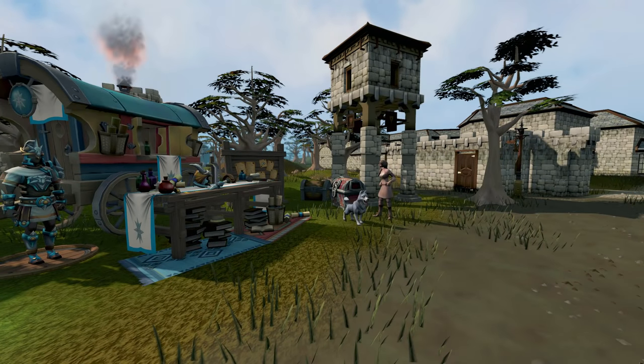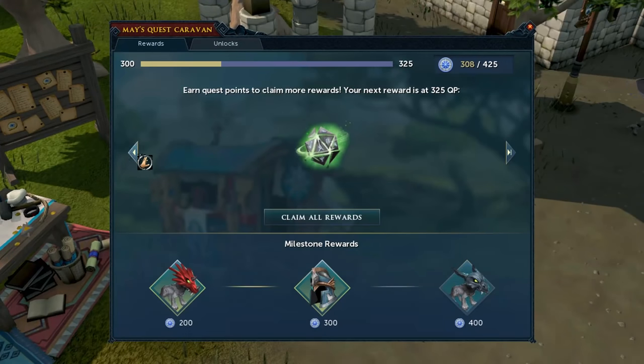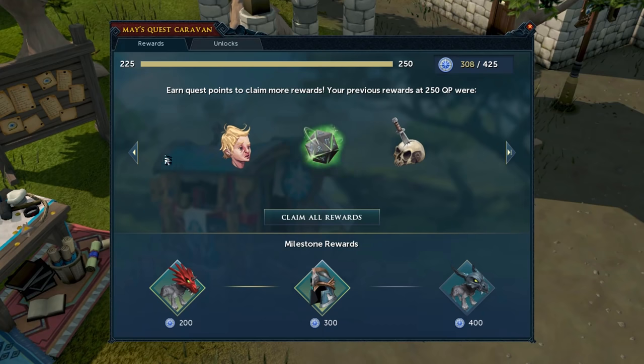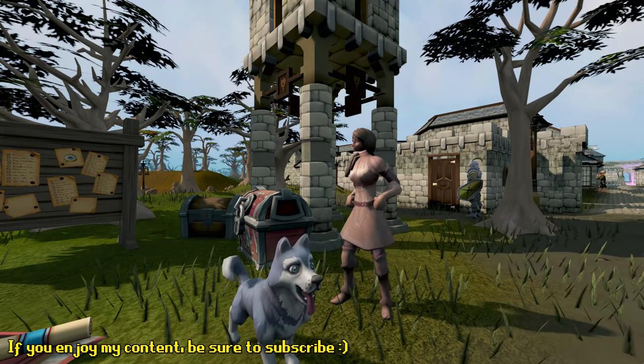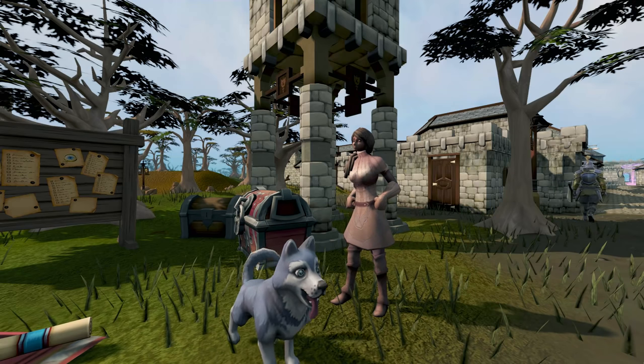Another great way of making money if you just came back to the game is claiming your quest caravan magical dice if you haven't already. Simply head to the Varrock Lodestone, talk to the NPC Mei — not the month on the calendar hanging in your bathroom — and roll those dice you deserve from completing those quests. These will give you random clue scroll rewards and are pretty good money.